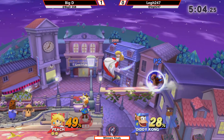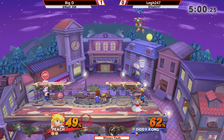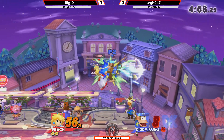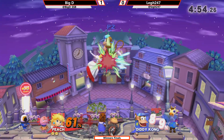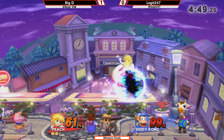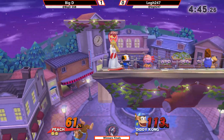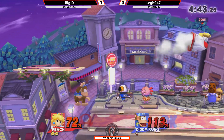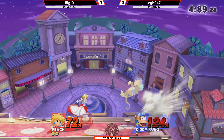He's in for the down tilt mixup, doesn't quite get the re-grab because of the lack of stage. Double up smash — he's just countering his landings, reading every single part of Legit's gameplay right now. After throwing his turnip at him, he managed to Z-catch the Diddy Kong banana. Such great item usage from Big D.